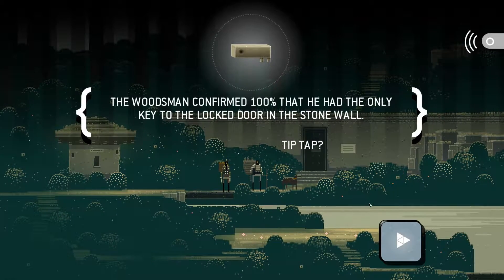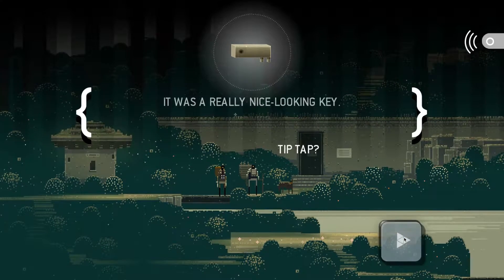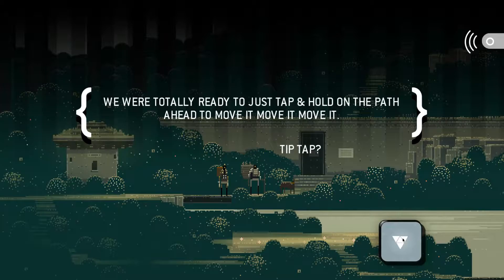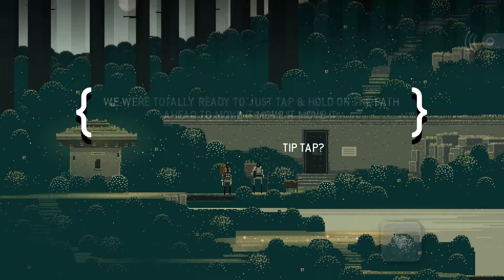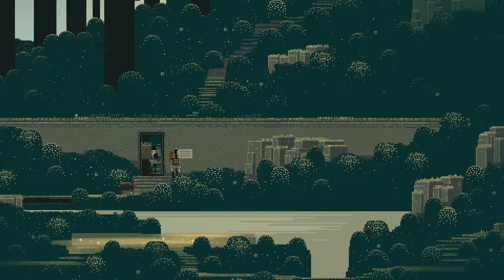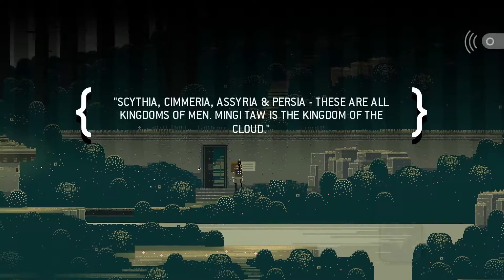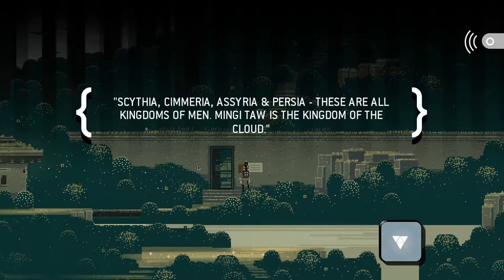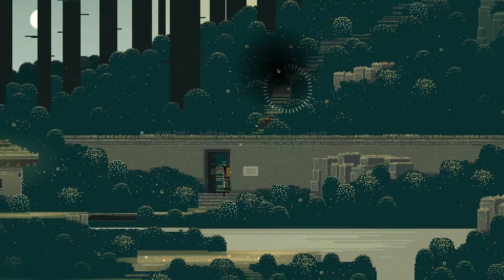The woodsman confirmed 100% that he had the only key to the locked door in the stone wall. It was a really nice-looking key. We were totally ready to just tap and hold on the path ahead to move it, move it, move it - tutorial for how to move through the path without having to click all the time. Scythia, Symeria, Assyria, and Persia - these are all kingdoms of men. Mingi-Taw is the kingdom of the cloud, which is apparently where we're heading.